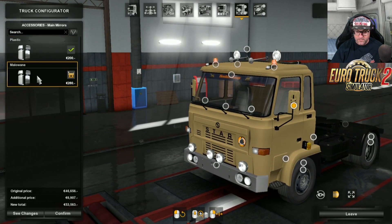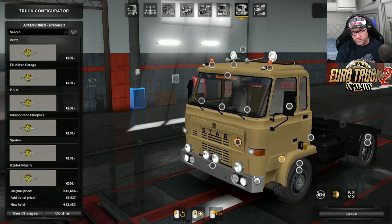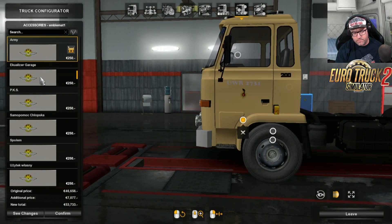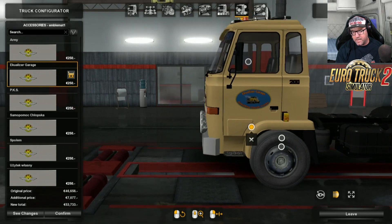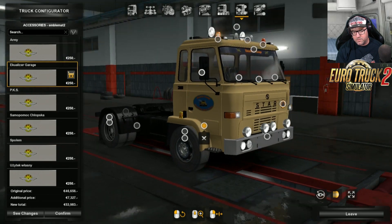Moving down we have a couple of different kinds of mirrors that we can use - there are painted ones or plastic. Then we have a sticker on the side. I thought this was actually quite good - there's the Equalizer Garage sticker which I'll probably put on, and there are a few other ones you can put on there as well. Pretty cool. And there's the Equalizer Garage. If you do it to one side, make sure you do it to the other side as well, otherwise it just looks a bit silly.